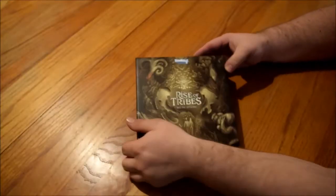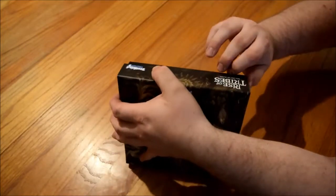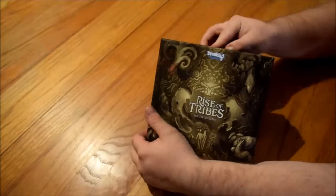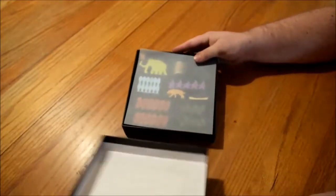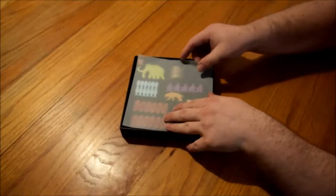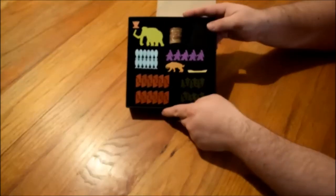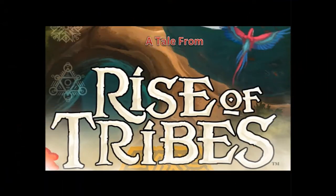One of the things we didn't mention previously is that the deluxe box fits perfectly inside the main box. When you open it up you'll see all the little wooden pieces that they have — there's a volcano, a mammoth, a little saber tooth tiger. We actually love these pieces so much we decided to do a little fun thing outside of the game with them.